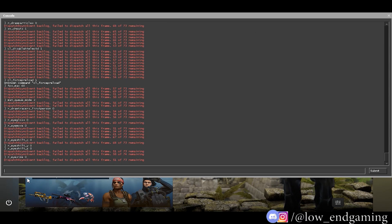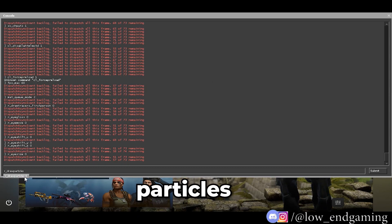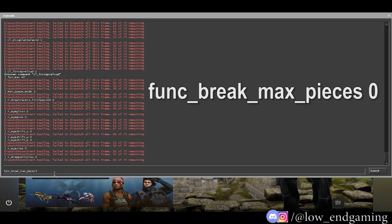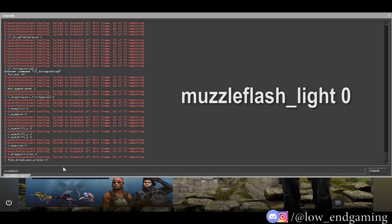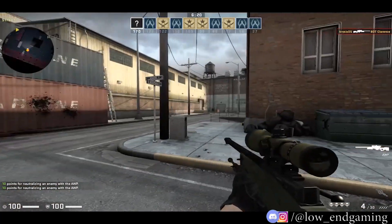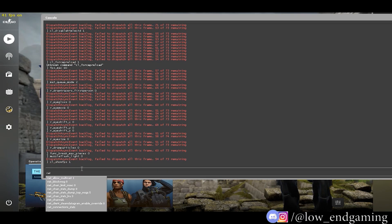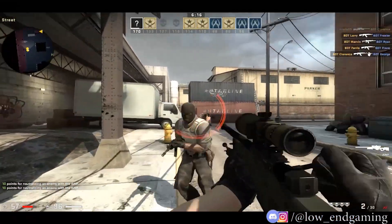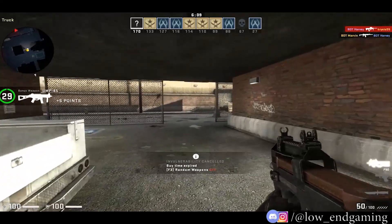Now the three most useful commands: first, r_drawparticles 0 — this disables all particles and small objects in the game. Second, func_break_max_pieces 0 — this also disables other particles and small objects. Third, muzzle_flash_light 0 — this disables all flash and light effects. Our game is now fully optimized. Two optional commands: cl_showfps 1 and net_graph 1 — these display FPS, ping, and other stats while playing. This step was long but it will be worth it — if you're still watching, make sure to like the video.